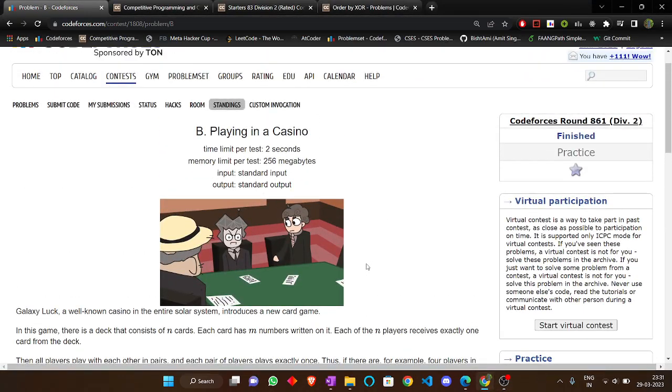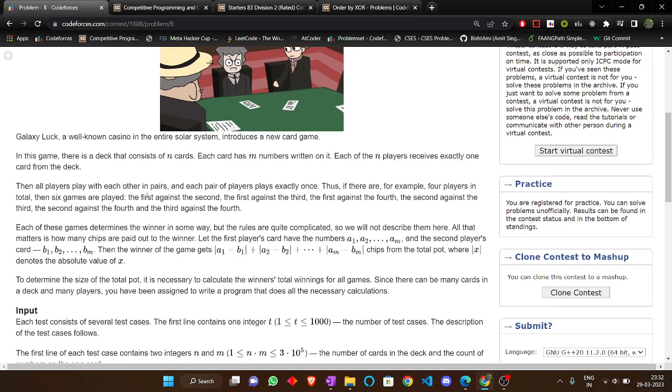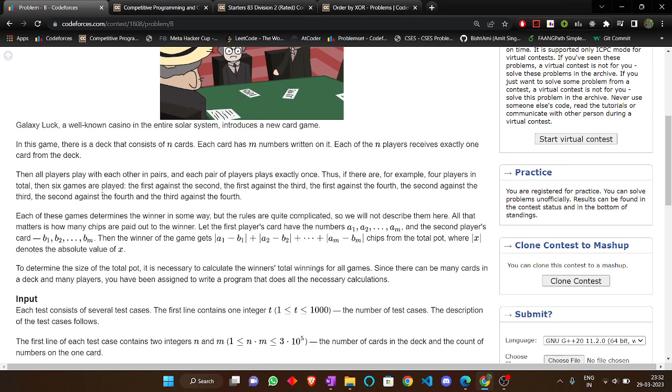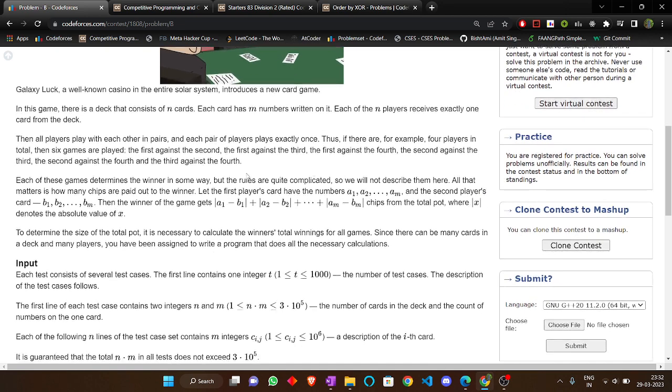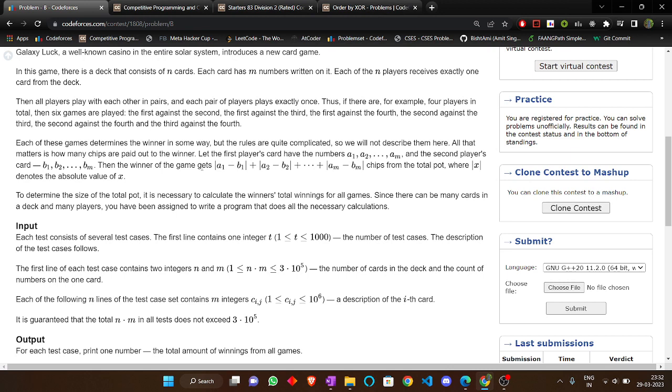Hello everyone, today we are going to discuss the problem 'Playing in a Casino' from Codeforces Round 861. In this game there is a deck that consists of n cards, each card has m numbers written on it. Each of the n players receives exactly one card from the deck, and all players play with each other in pairs — each player plays exactly once.